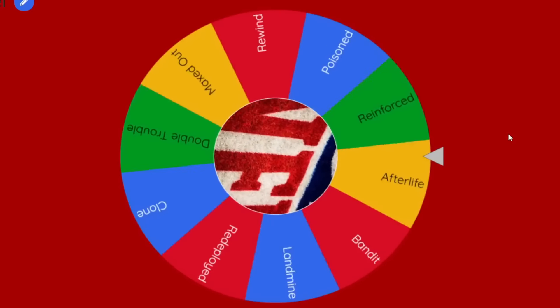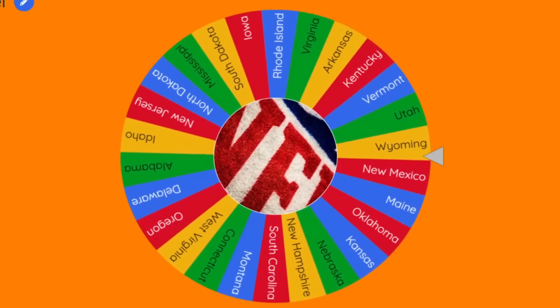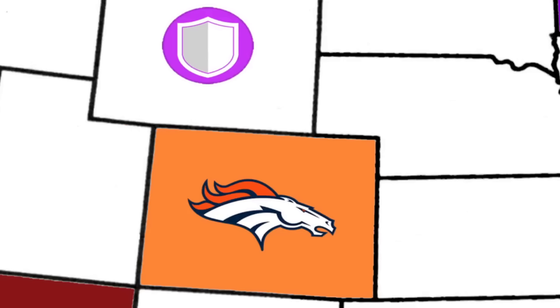We will begin by spinning a wheel to determine what power-ups will be placed on the map. We're starting with our new power-up Reinforced, and it's going to land on the state of Wyoming. You can already tell the Denver Broncos are smiling through their teeth right now — they are definitely going to get that.